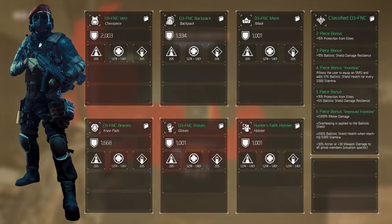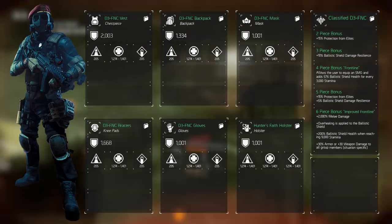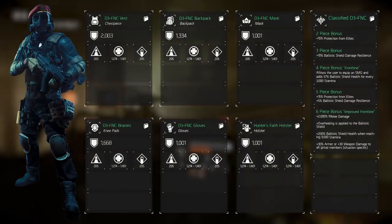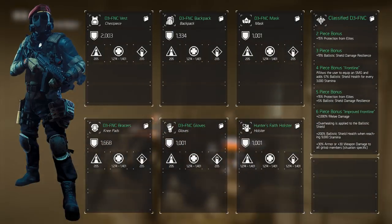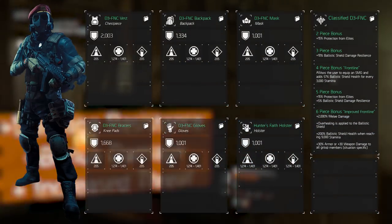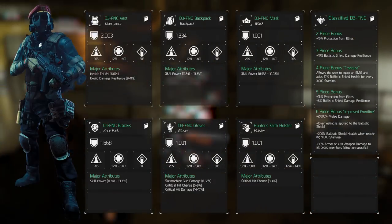If we optimize our build, this is one of those things we don't have to worry about. The major attributes are the next most important attribute on our gear beside the main stats. There are two ways to go with this: PvE or PvP. For those looking for a PvE build, selecting health, enemy armor damage, and exotic damage resilience are key.